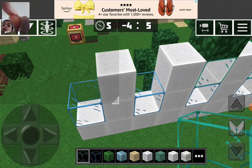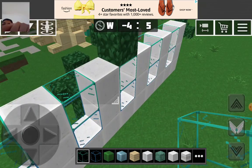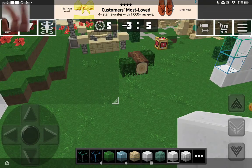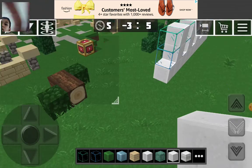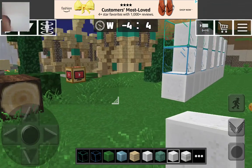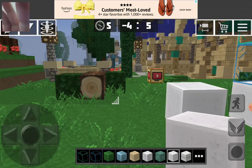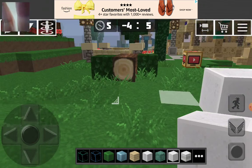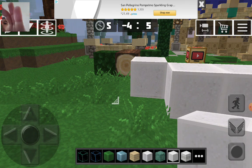I'll make a small door there and make it a little bit longer, because this house ain't gonna be small. Okay, put one yeah — one here, one here.